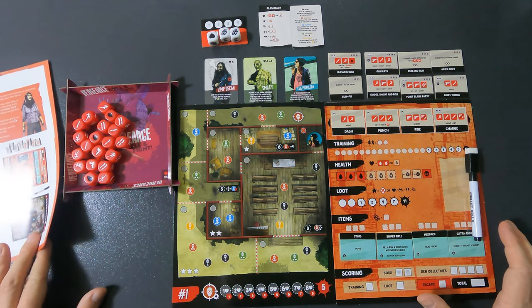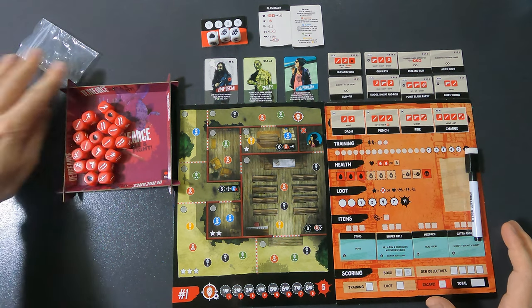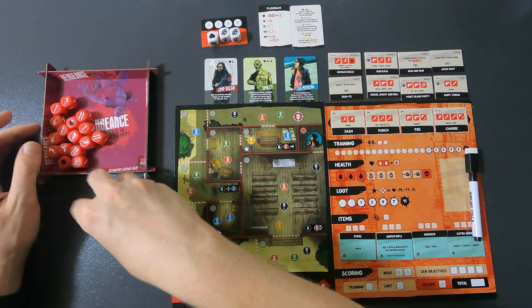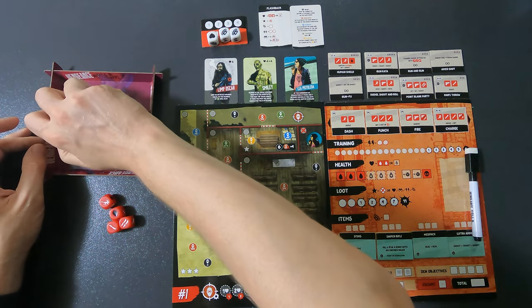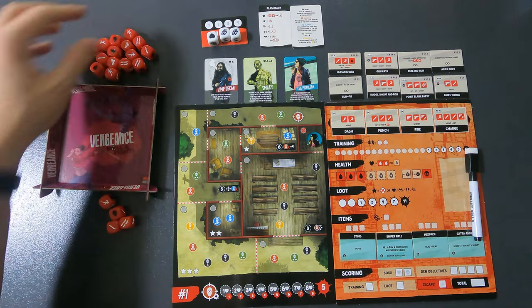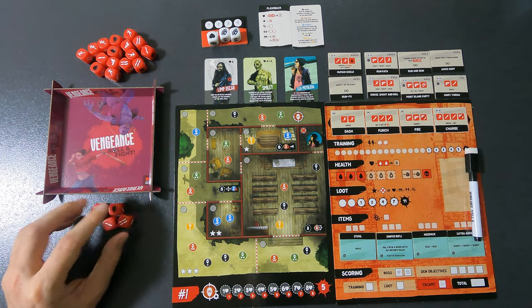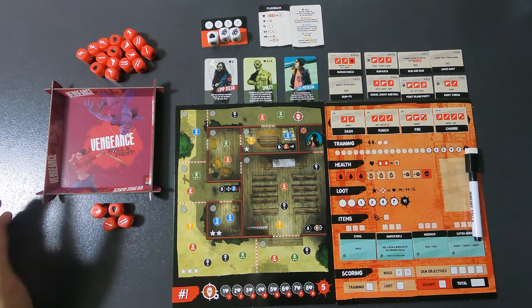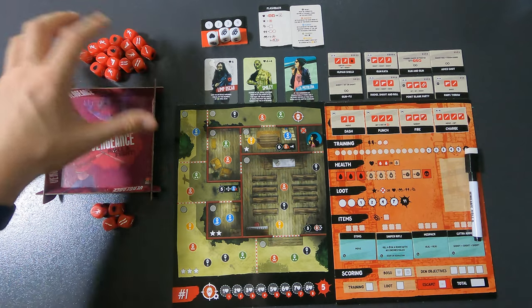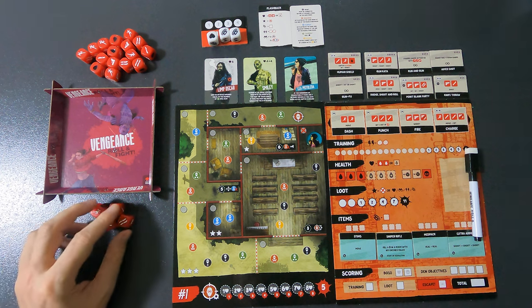As far as setup goes, there's just one small change: you only start with four dice. All other dice go into the dice pool to draw from. In solo, all those dice are yours alone. In multiplayer, everybody shares one big pile that they all grab from during the game.